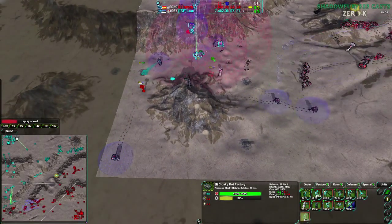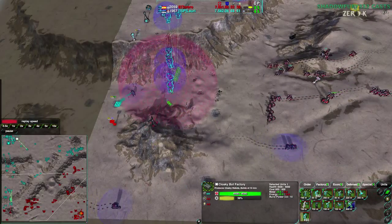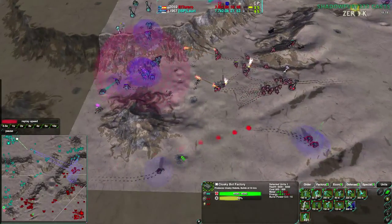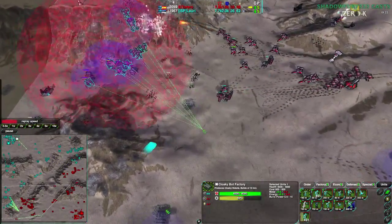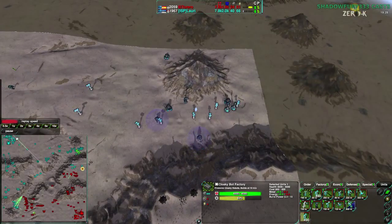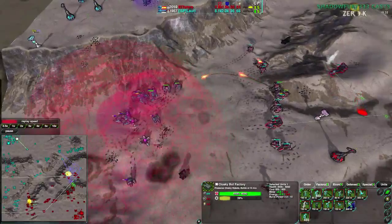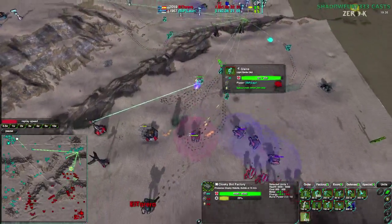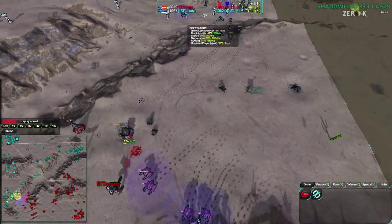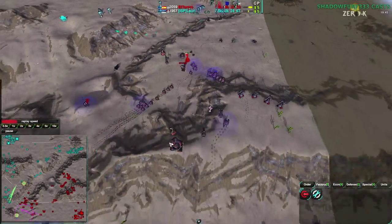Lauri is retaking the southwest. El Torero had used it for reclaim fodder — definitely slowing down Lauri's expansion attempts — but didn't actually try to take it for himself. El Torero did not go for it whatsoever, just reclaimed the entire thing and left — a bit of an odd way of going about it. While Lauri does have a solid hold on the northeast, El Torero did not try to take the southwest. Rather bizarrely. And here come the Glaives — far fewer than 500, only about half a dozen, coming in to deal with some of the units that have been set up already. The defenses were already down, having been down for a while.